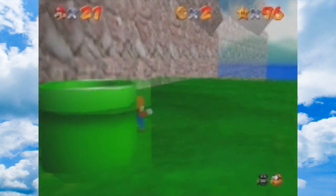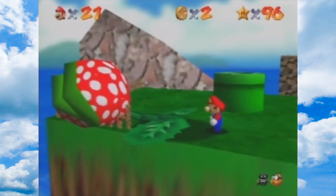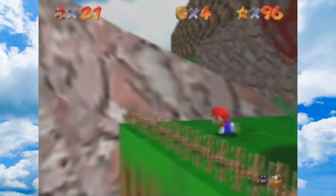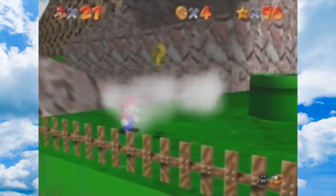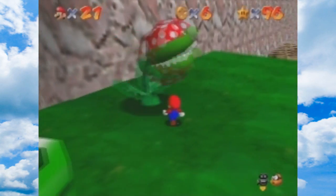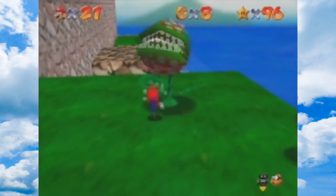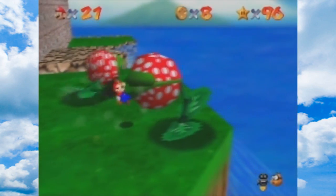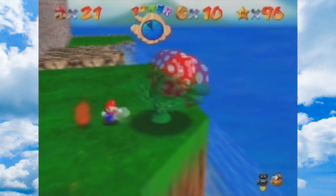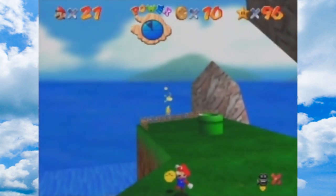So going in this pipe makes you smaller. To get this star... you only get yellow coins right now? I thought you got blue ones. Oh, you need to defeat all the Piranha Plants, and these ones aren't really like the sleeping ones - these ones are like the aggressive ones that actually attack you. I think this is the last one; I think there's five of them you need to defeat.